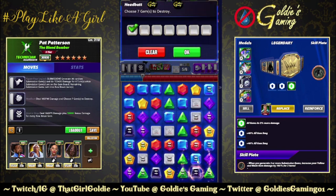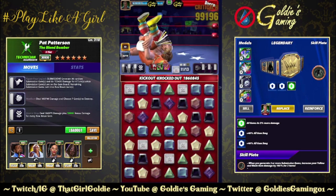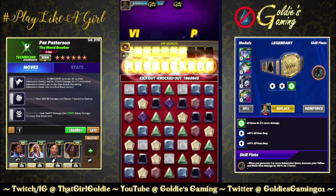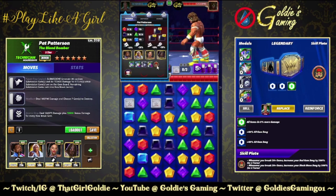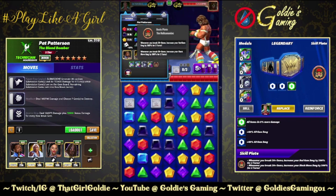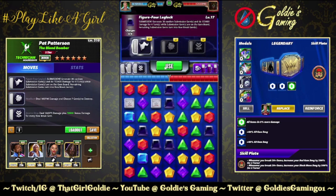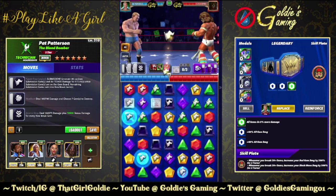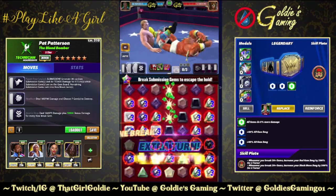I'd probably run this without the damage-per-row-break and bring in the increase-all-gem-damage move. But I do want to run this with the Hogan plate, then switch out the six-star move. Running this back with the Hulk Maniac Plate — whenever you break 20 or more gems, increase your red gem damage by 200% for two turns and your black move damage by 300% for two turns. About 400k here — probably more inclined to do a takedown build with this, but wanted to see baseline.